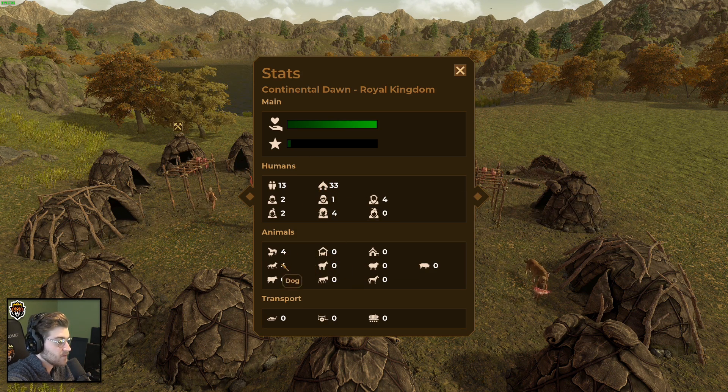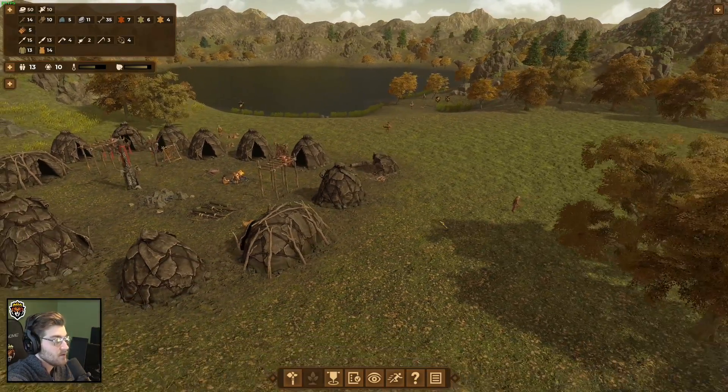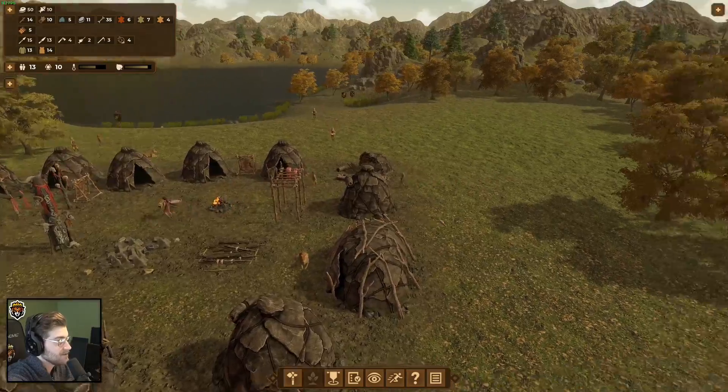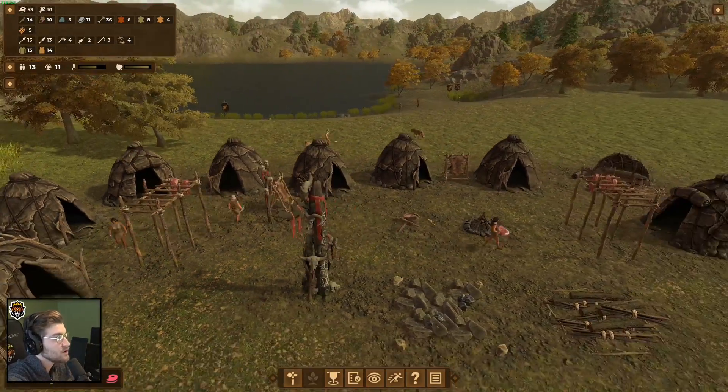Total housing 33, animals four dogs — beautiful. Transports are what I'm looking most forward to. Do we just create more tents? We have enough stuff to do it. Acquired 100 raw meat!